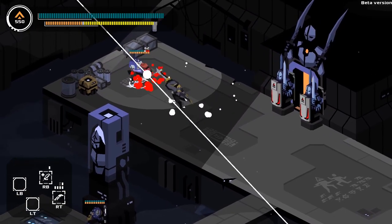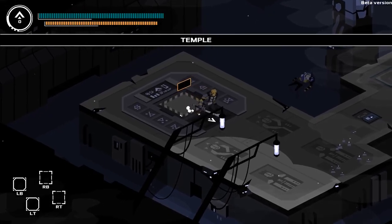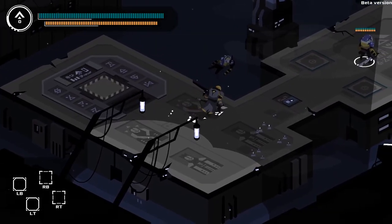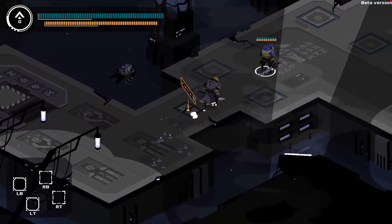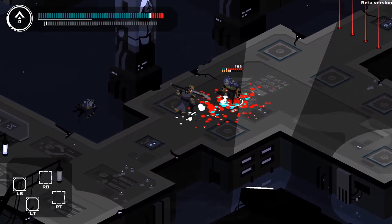Immortal Planet is a top-down 2D isometric action game that's set in a frozen, desolate planet shrouded in mystery. The character you play as is called an Awake Walker — an immortal being awakened from cryosleep with no memory of your past. As you begin to explore the planet, you'll very quickly find hostile sleepless warriors whose minds have been eroded by eternity, and they will attack you on sight.